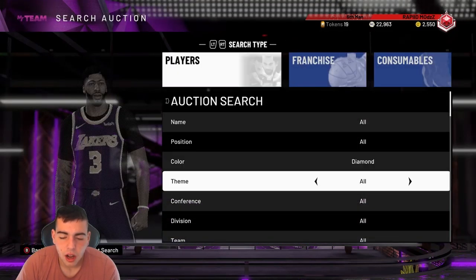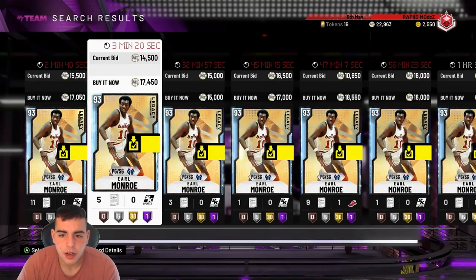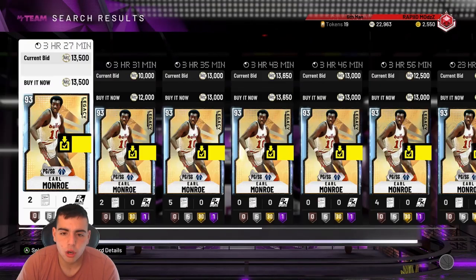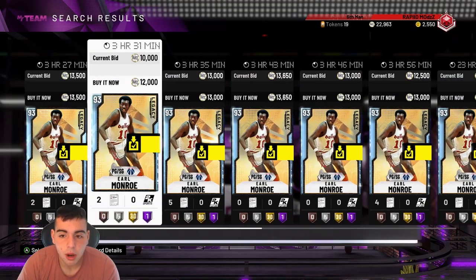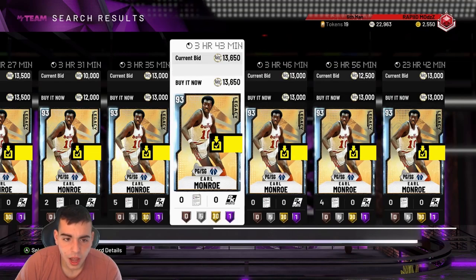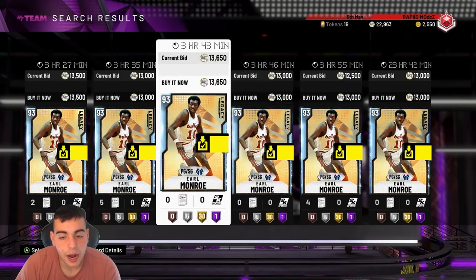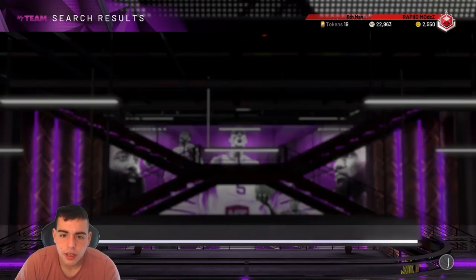Let's go over the Earl Monroe. If you have other cards you want to ask about, let me know in the comments — I want to know what strategies you're using. Earl Monroe has gone up to 13k. Put him up now — you're not going to see him rise that much more, maybe to 15k. I actually sold two of mine and I have about five to go. I got all mine for 8k, so you're going to make a solid 4k profit. If you picked up 10 of them, you made 40k — not a bad time to sell.